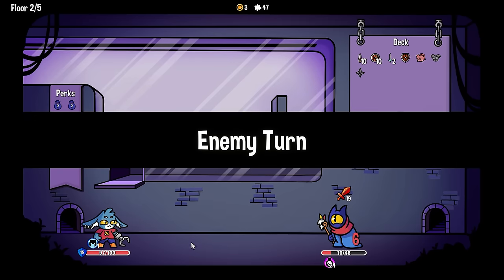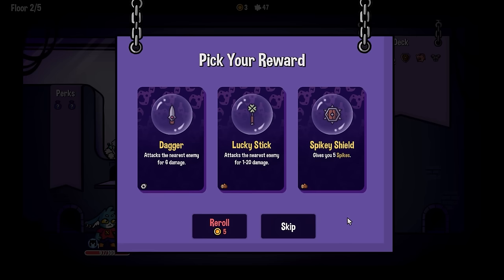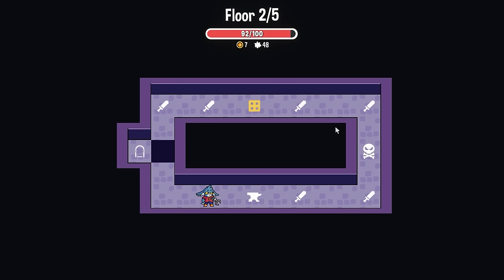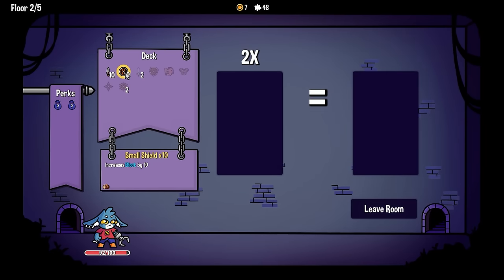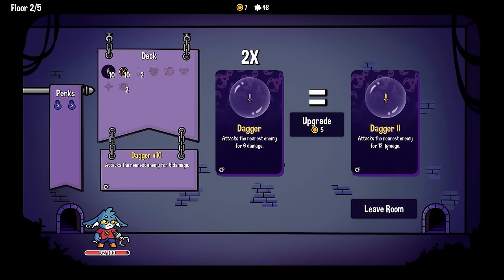We were able to kind of just tank it out and then get the poison. Just want another dagger. Spikes — deals one damage to the attacker. That could be good, I don't hate that, let's try it. We can upgrade something — we can either upgrade a small shield to give me 15 block, or a dagger to just do 12 damage. That just seems better, doesn't it?